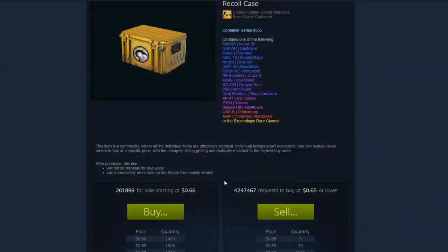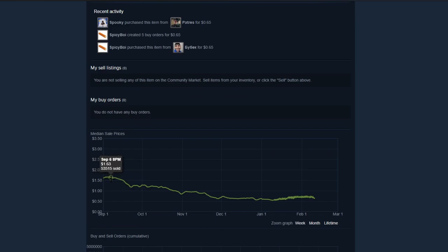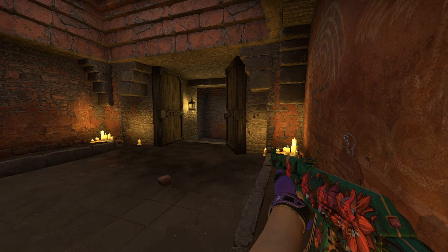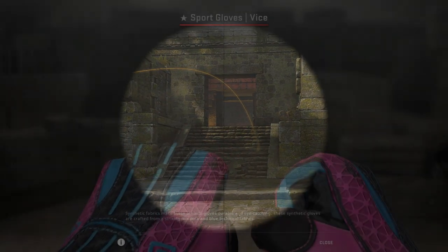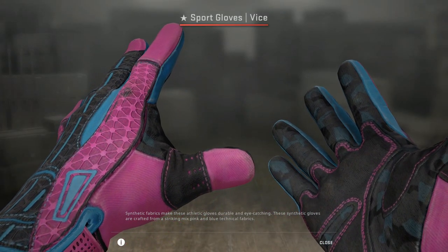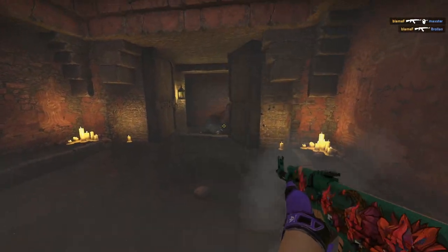Just look at the Recoil case for comparison — how long that thing has managed to stay at its substantial price. It was still at like 70 cents last time I checked, and it's been an active drop for quite a while, with 4 million being unboxed a month. With the clutch case having over 3 million unboxed a month, I could see that easily increasing in price as well. Also, the Vice Gloves — the most sought-after glove in these two cases — despite being in the active drop clutch case, increased in price pretty significantly this past year. Bringing more attention to them is going to be good, and it's very rare to see golds increase this much in an active drop pool case.